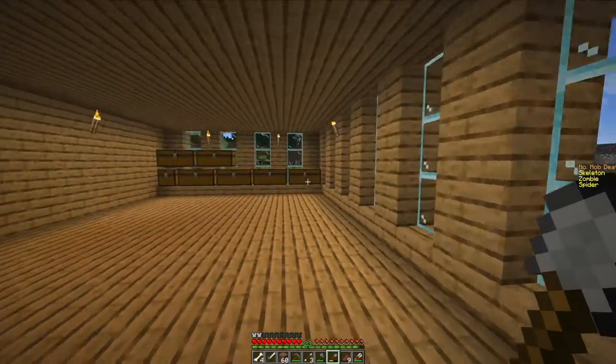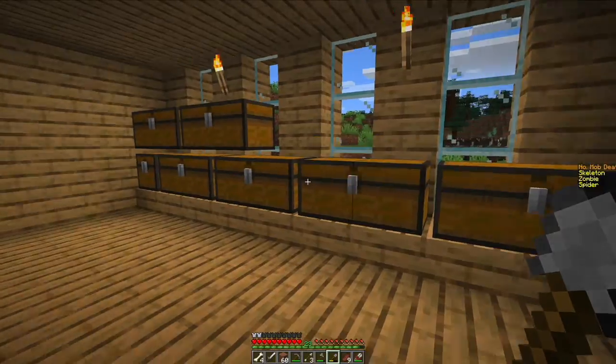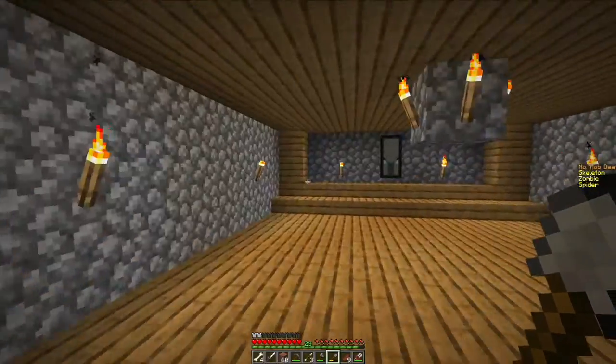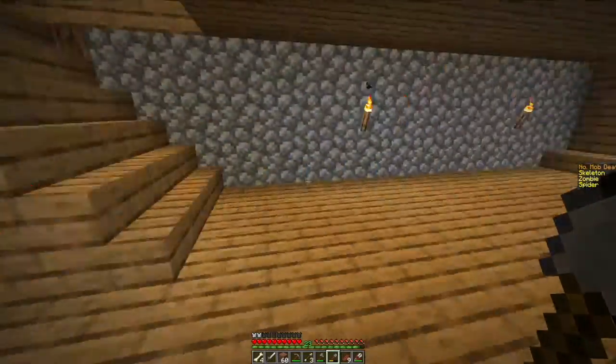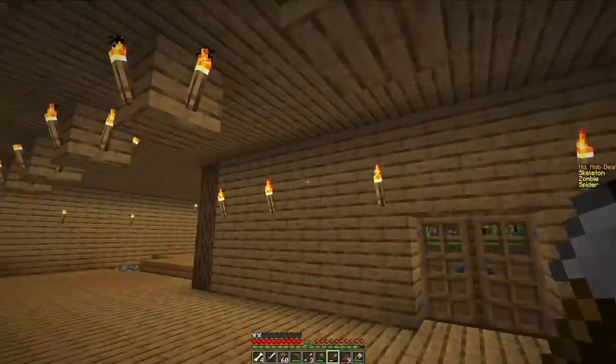Over here is kind of like our sorting system — it's not sorting yet, but it kind of has all of our items in it. When you go downstairs, you have our basement with all of our furnaces and crafting table. Over here is the dog room, that's Evan's bedroom, and then down there is mine.